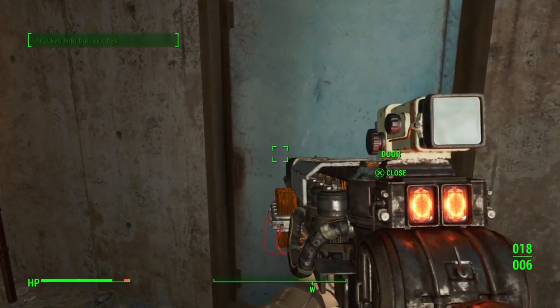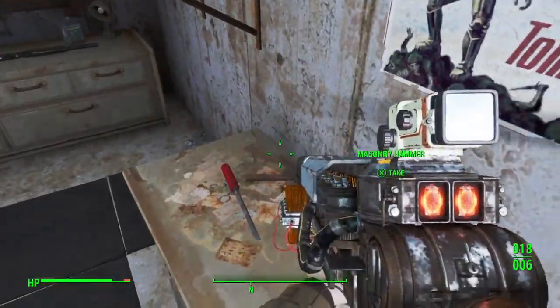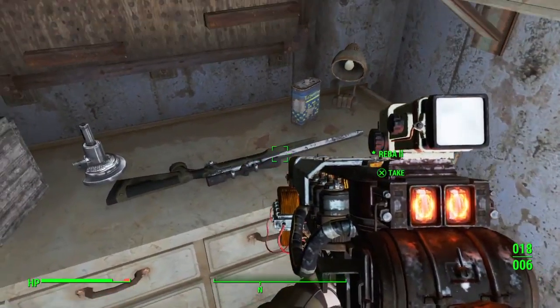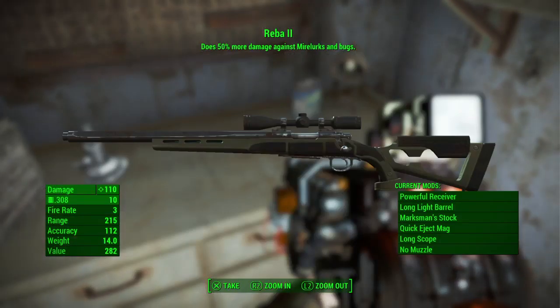Nice little goodies in here. And what's this? Ta-da! Reba 2 — no adjustment to the weapon whatsoever. It's already got a marksman's stock and a long-sided barrel, and it already does 110 damage. Whereas Reba uses .50 caliber, this one uses .308. And a 50% bonus against Mirelurks and bugs is not a bad thing.